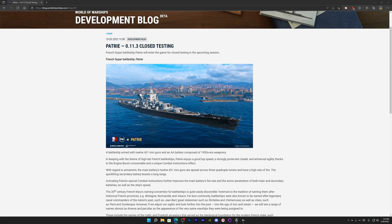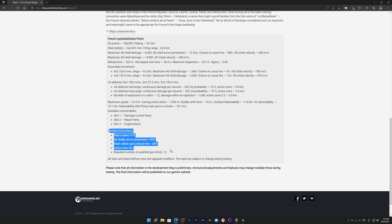The French super battleship — maybe called 'Patrie' — has 12 431mm guns, so we'll have 30mm overmatch. It will probably have really strong AA defense, good speed, be very hard to citadel, and will have extra maneuvering with engine boost. Its activatable passive is a combat instruction: when generated, your ship goes 7% faster, HE shells get 90% improved penetration, and main caliber gun reload improves by 20%.